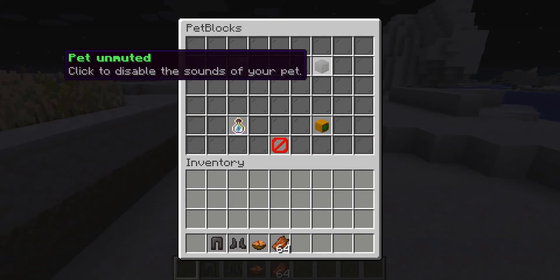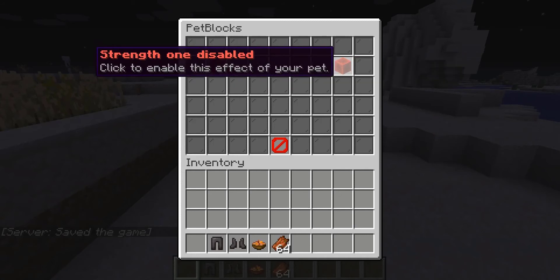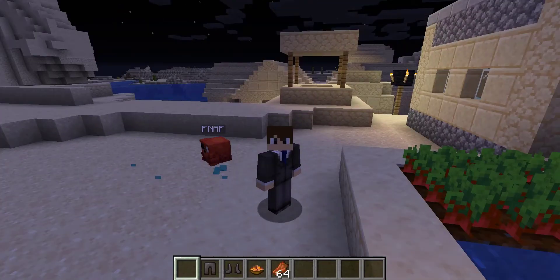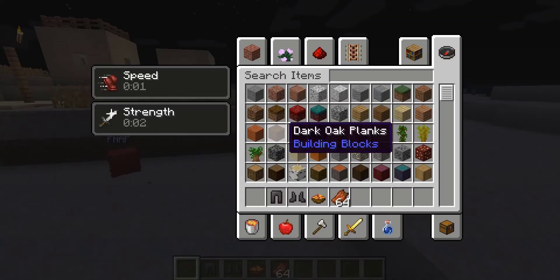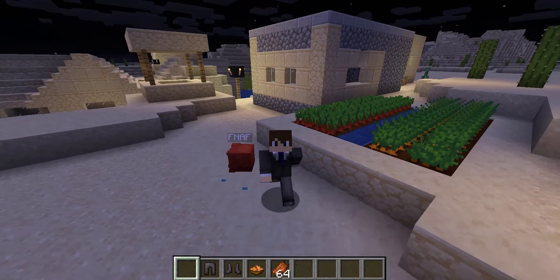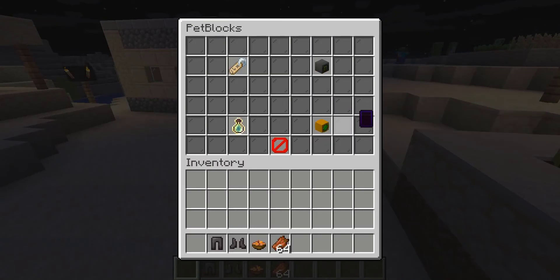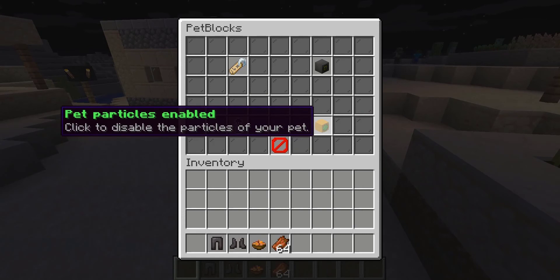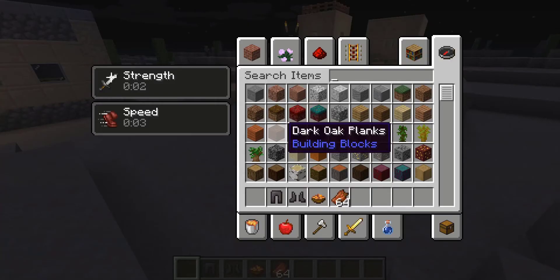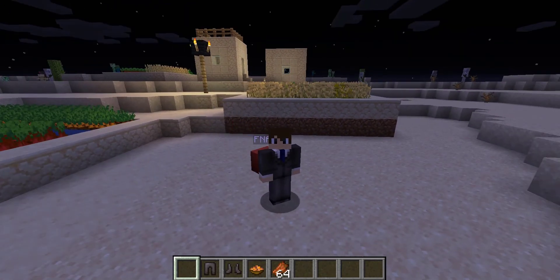You can also mute and unmute your pet in case you want to hear the noise of your pet. We also have pet effects, which are really cool — you can give yourself strength and speed. As you can see, the pet will zap us with effects every once in a while; green stands for speed and red stands for strength. As long as the pet is around you while the effects are active, you will receive them, which adds a very nice survival component. You can also enable and disable particles — if you disable them you will still get the effects but will no longer see the beams flying towards you.